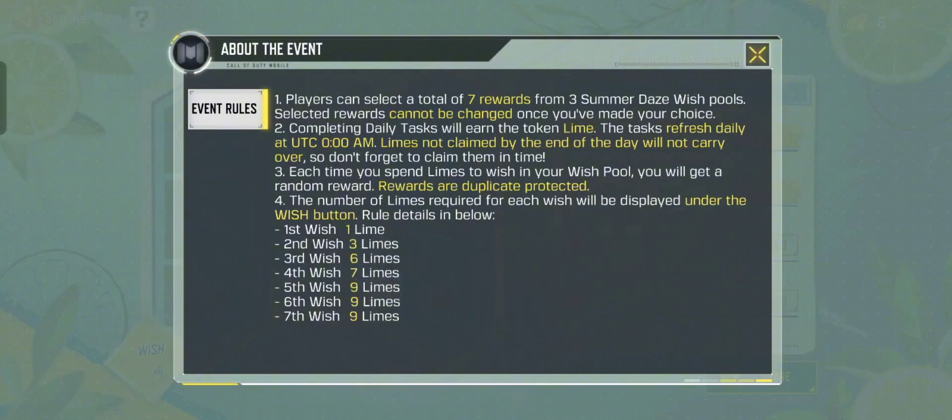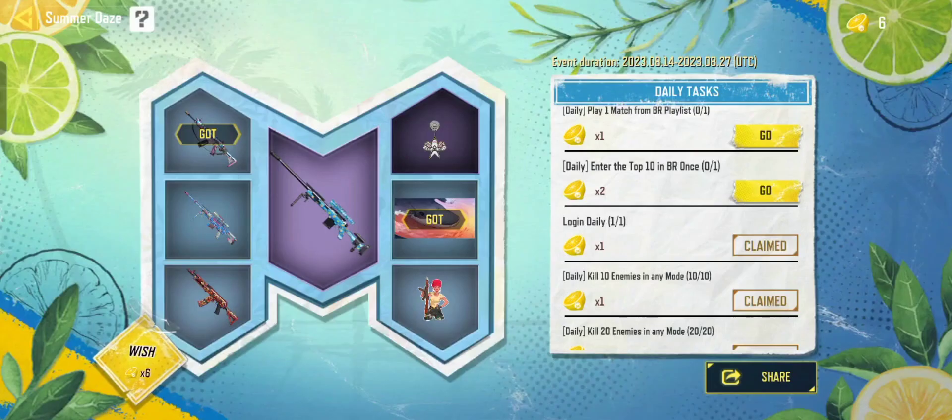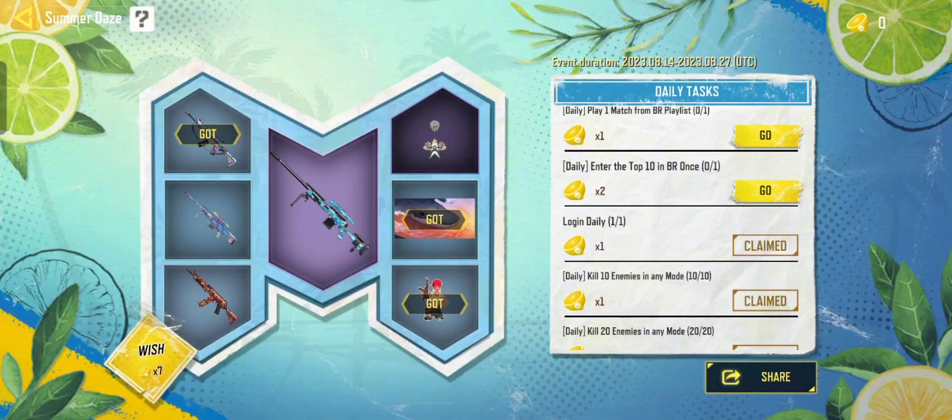The first wish requires one lime token. I have six lime tokens, so let's get started. I got this one — it's a Gunner Girl sticker for my weapon loadout in the customize button.